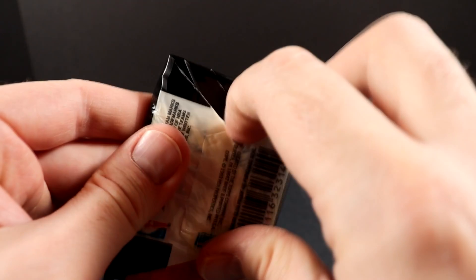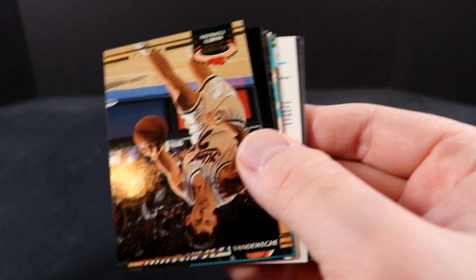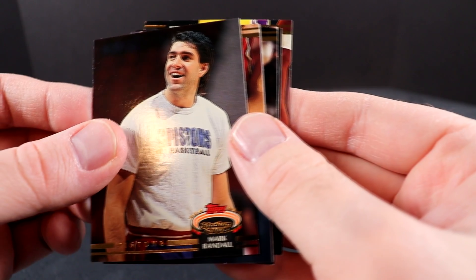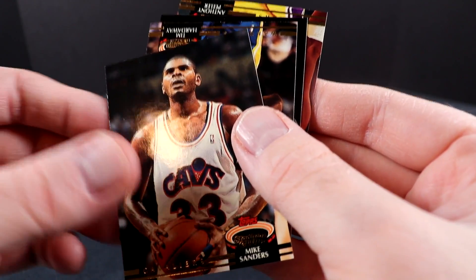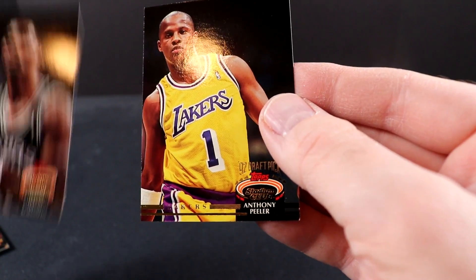Now it's time to move a little bit quicker. Let's try to get a beam team card — how cool would that be? I should have looked at the odds. Dale Ellis, Marty Conlin, Mark Randall, Mark Jackson, Todd Day — I remember him — Charles Smith, Tim Hardaway — he was a good player — David Robinson, obviously, and Anthony Peeler, another rookie card in that set. I remember Anthony Peeler was a card I used to try to get. Harold Miner, and ultimately the Shaquille O'Neal.